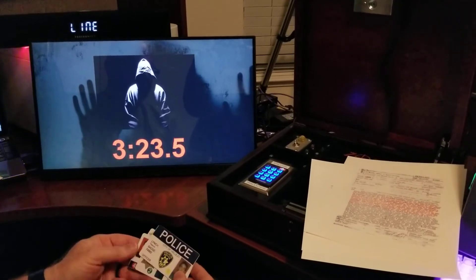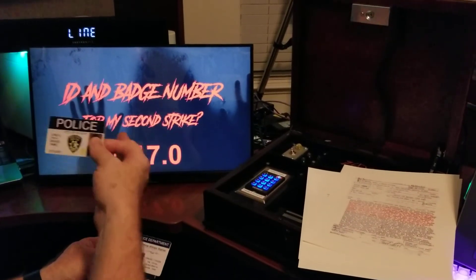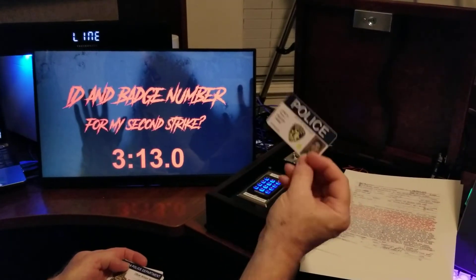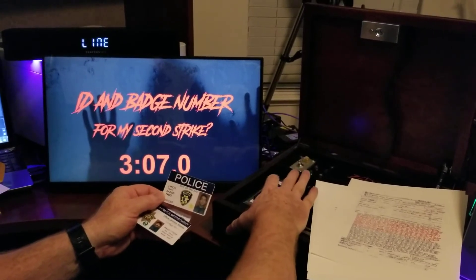'Start taking this seriously or the blood will run.' So like in the touch screen version, you will get a wrong answer — the killer will come on and waste your time. The correct answer is Trevor Lynch. Scan the ID and enter badge number 7-4-8-8-2.